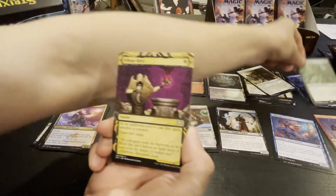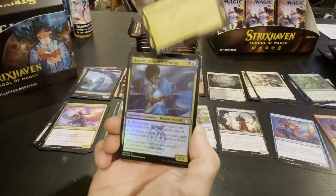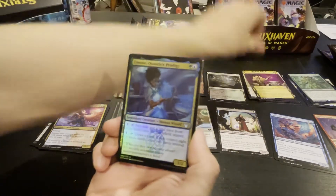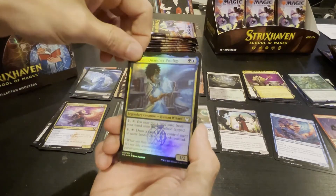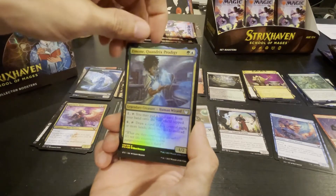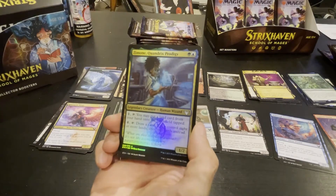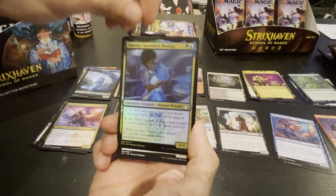Village Rights — I like that. Spells like risk, you can draw two cards. And then we got Quandrix Prodigy — it's a legendary creature. Pay one, tap — you can put a land card from your hand onto the battlefield tapped. Or pay four, tap — draw a card; if you control eight or more lands, draw two cards.